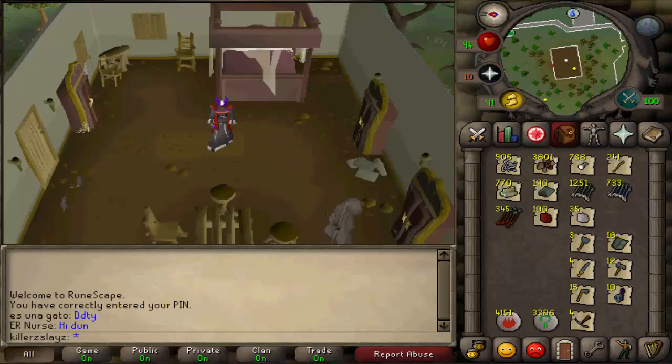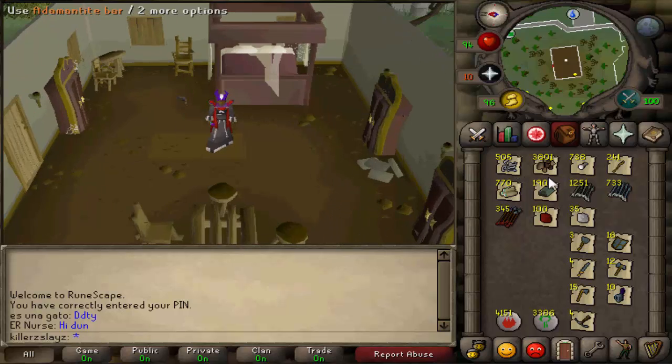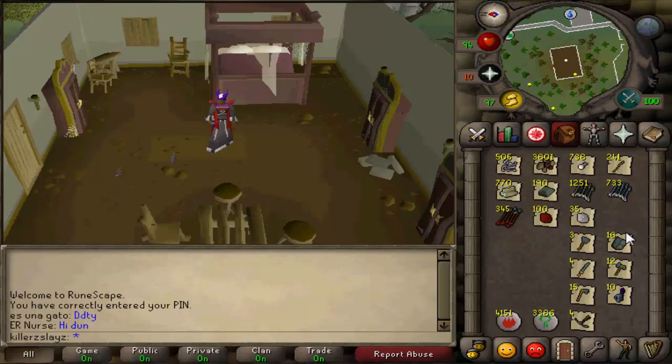Guess who's back after killing 500 Skeletal Wyverns? Yes, it is me, KillersKills. As you can see, I did get 505 — I know, I got 5 extra kills. Save them for the comments. But yeah, this is all the loot. As you can see, I've separated it into sellable loot and high-alkable loot.